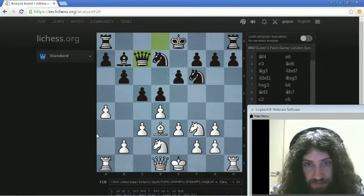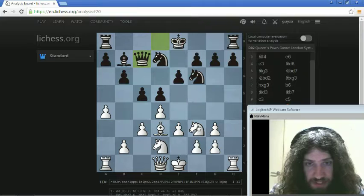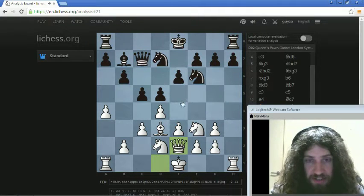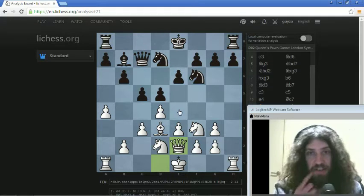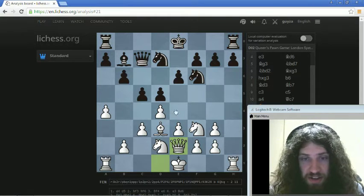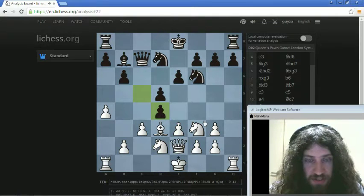He's getting space, so now I really want to open the C file and also protect this square again because a knight jump is a problem. He's really threatening a break. I don't like the e4 break — I think it gives him just way too much of a center, so I take.